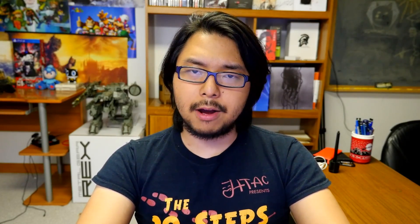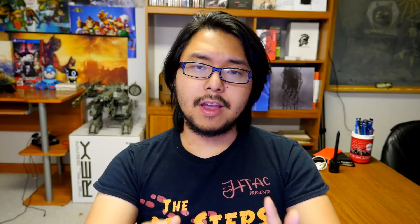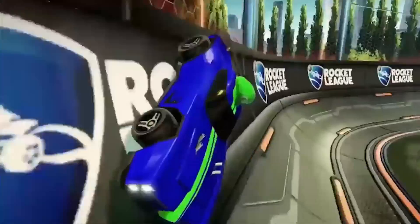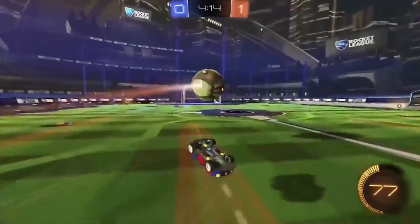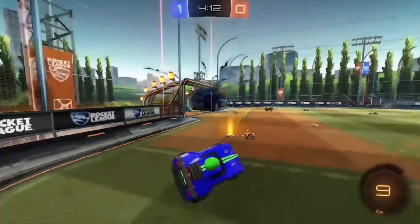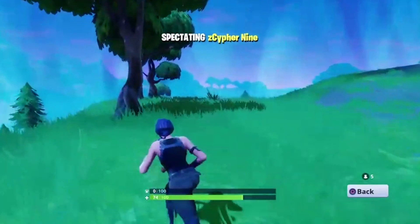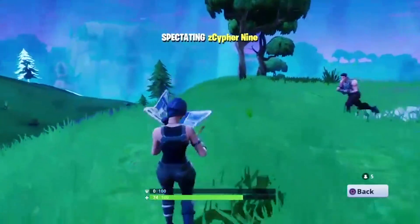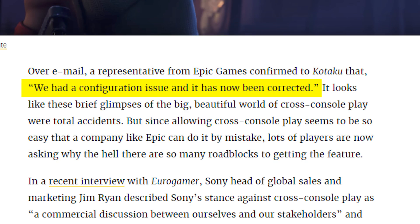And it's not for lack of trying. Microsoft and other companies have been pushing to implement cross-play across all platforms for a while now. After Fortnite's accidental cross-play was turned off, head of Xbox Phil Spencer tweeted that he would have liked to see them leave it on. Microsoft is clearly on board with this, and even Nintendo is pulling their weight through Switch versions of Rocket League and Minecraft, which can cross-play with PC and Xbox One. The most painful part is that, as evidenced by these recent events, this cross-play between all platforms is actually super easy to implement — as simple as flipping a switch.